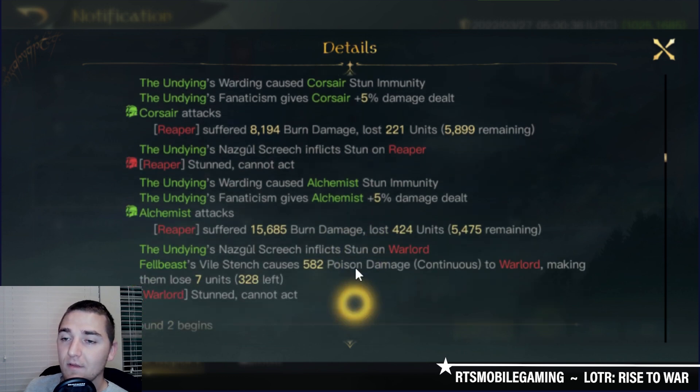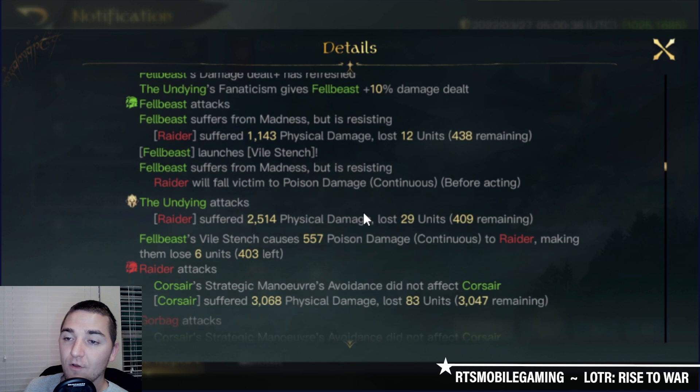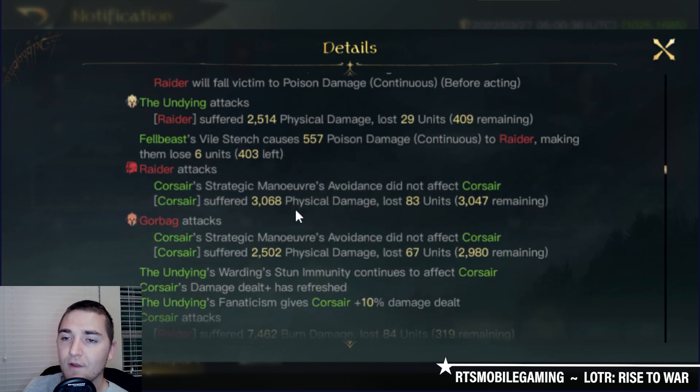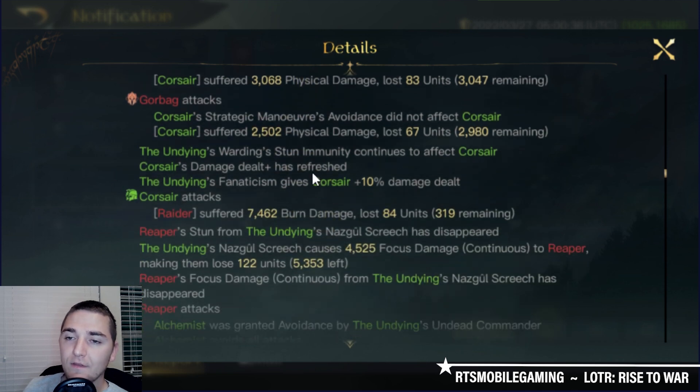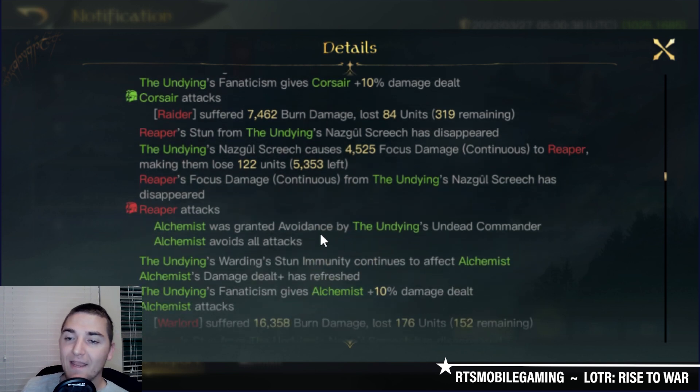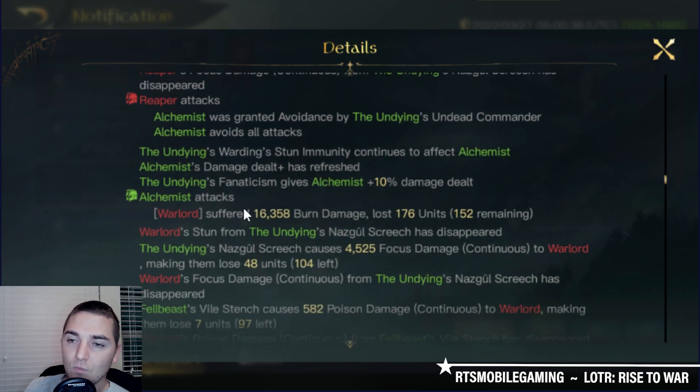That's what's so nice about the Undying — his Undead Commander combines very well with some of these other abilities. Going into round 2, the Felbeasts resist Madness. The Raiders finally get some attacks off for 3,000 damage. Gorebag hits, the Corsairs punch back, here's a Nazgul Screech. The Reapers' attack is dodged — this is going to be the majority of the damage Gorebag deals today, it's the Reapers and Warlords. The Alchemists have now dodged a second attack and punched the Warlords in the face.